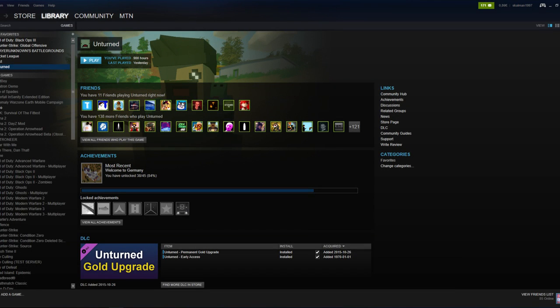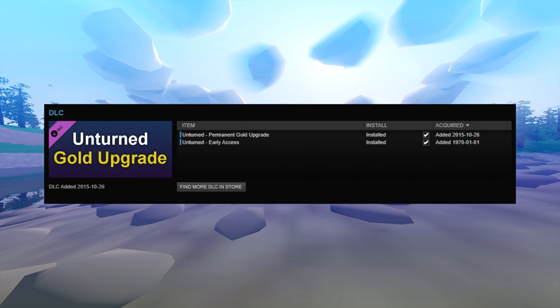Basically, you just want to open Steam and go to your game library and click on Unturned. Then if you look a bit down, you can see the DLC section and in there you can see a thing called Unturned Early Access. And that's basically how you know that you're able to get it.